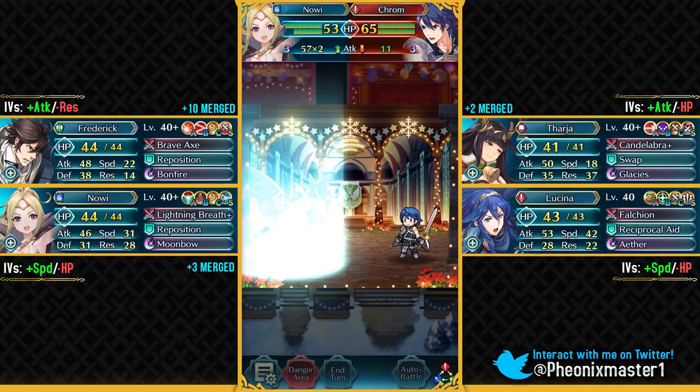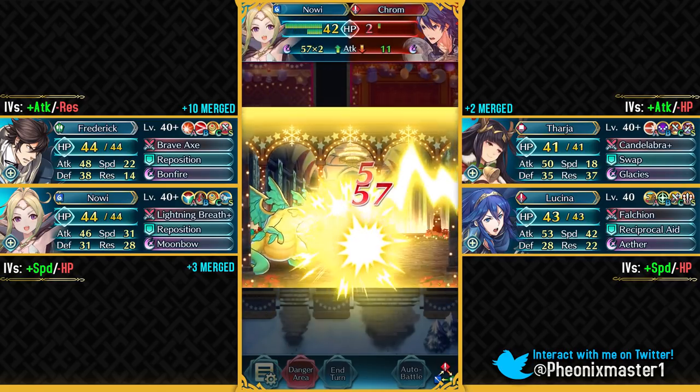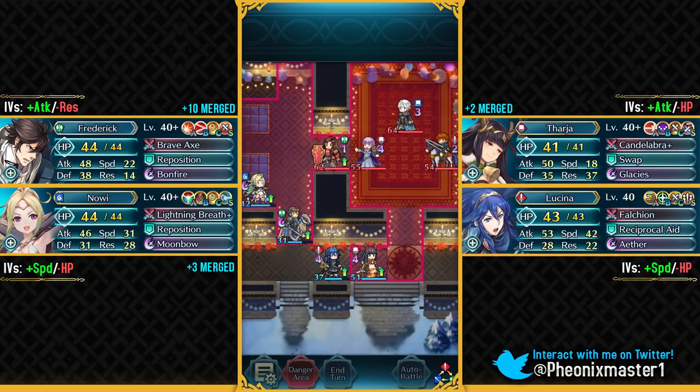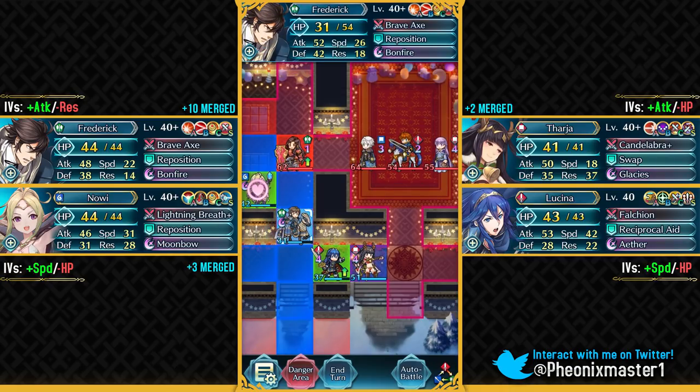Chrom is gonna be doing only 11 damage. Falchion should receive a refining buff where it basically heals your unit for 10 HP every turn and has a Breath Breaker built into it, so no dragon can double a Falchion user and the Falchion user will always double them. That would be awesome.